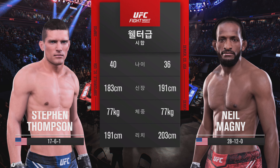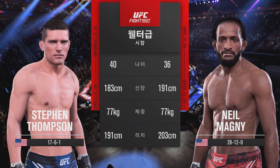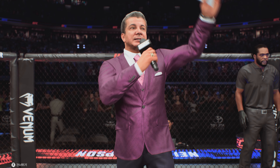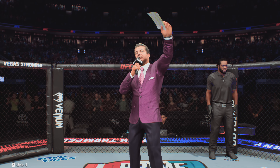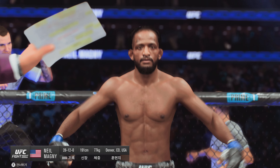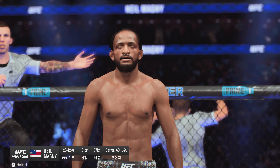Our tale of the tape for this welterweight fight. And now to get us started, here is Bruce Buffer. Ladies and gentlemen, this fight is three rounds in the UFC welterweight division. Introducing first, fighting out of the blue corner, the Haitian sensation, Neil McIntyre. And now his opponent, fighting out of the red corner, Stephen Wonderboy Thompson.